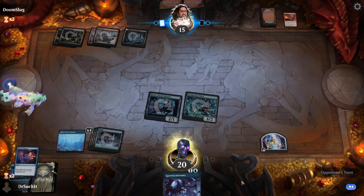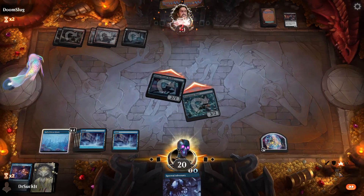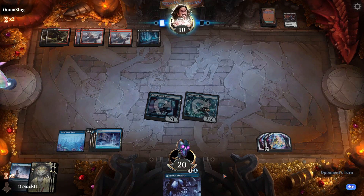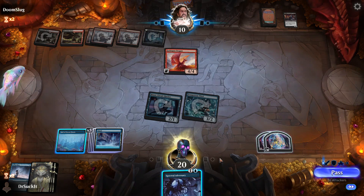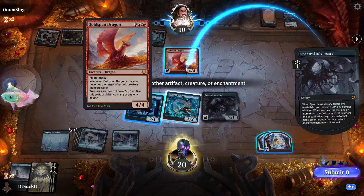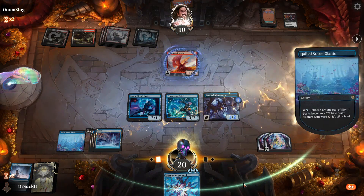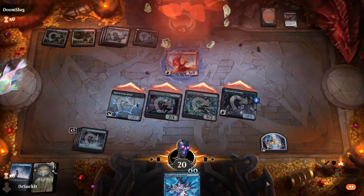Death — got me finally. More treasure, more cards. Spectral Adversary is the way to go. Five, six, seven — I could pay to get him out which is seven. Let's just do it. All attack. Suck it, Doom Slug.